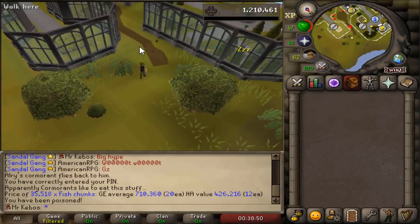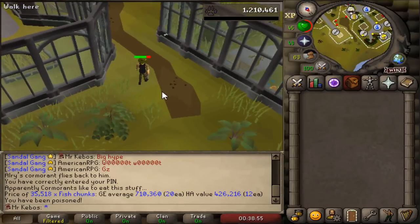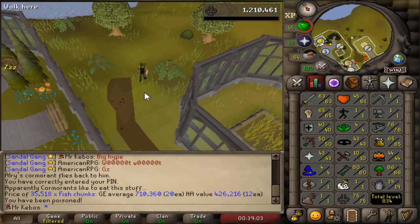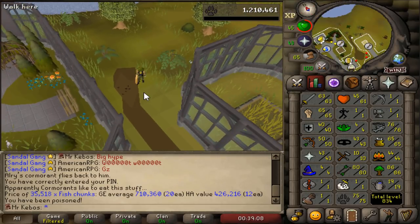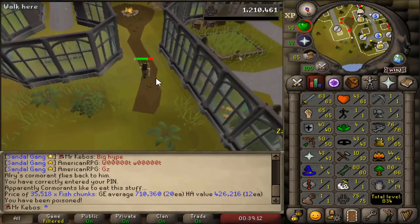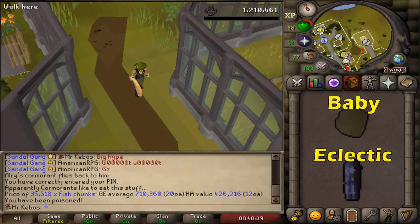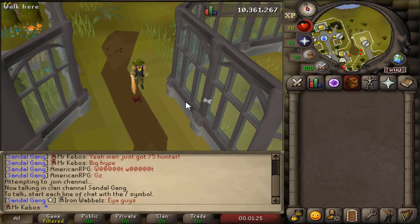The last time I hunted implings, I found magpies pretty commonly — like not that common, but I'd find a few per day. So I'm hoping I can replicate that. I feel like it's going to be one of those things where you don't have the level and you see a ton of them, and then once you do get the level you don't see any. Aside from just hunting the magpie implings, I will obviously be catching the other ones I see, but the ones I really have my eyes on are the eclectics and the baby ones. And no more world hop limits — so that's quite nice for this grind.